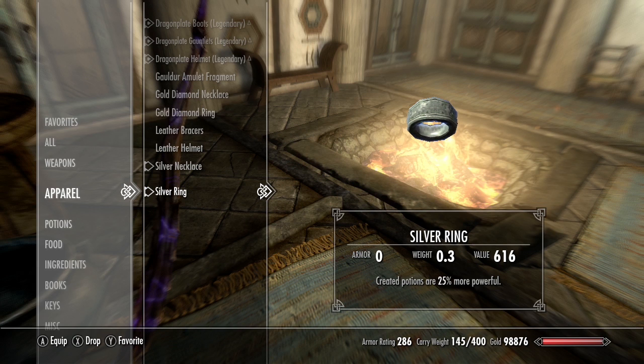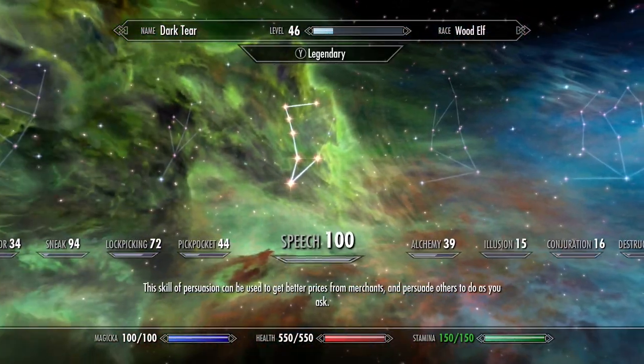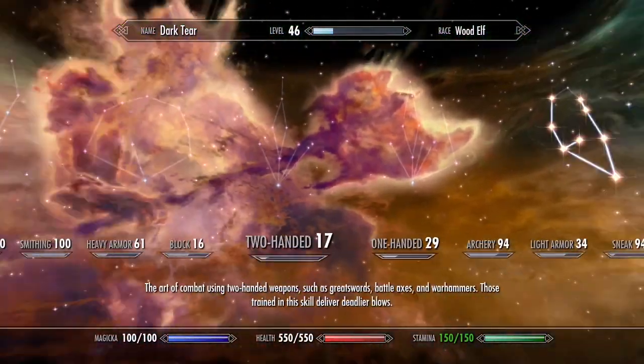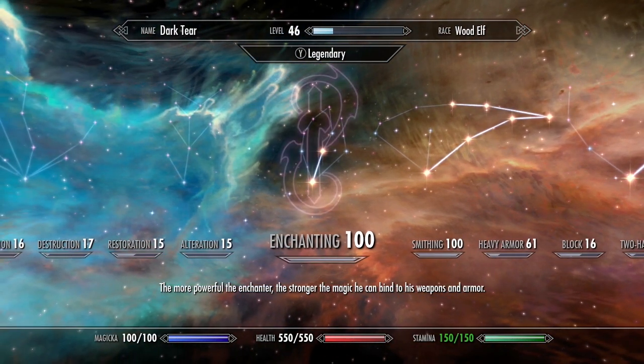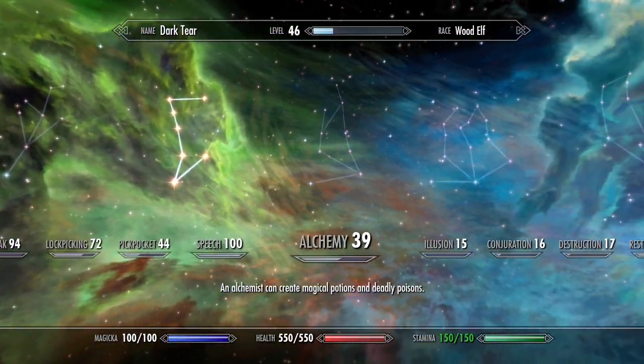Once you have bracers, helmet, necklace, and a ring enchanted with fortify alchemy, the better the fortify alchemy enchantment you can get, the less time this will take. Your current enchanting and alchemy levels also matter. Right now my alchemy is 39 but my enchanting is 100, so I'll get alchemy levels from this but no enchanting levels.